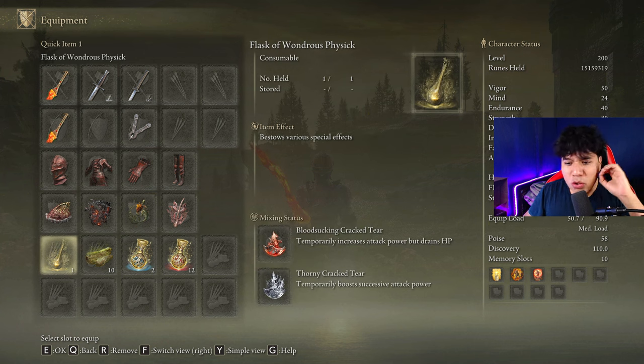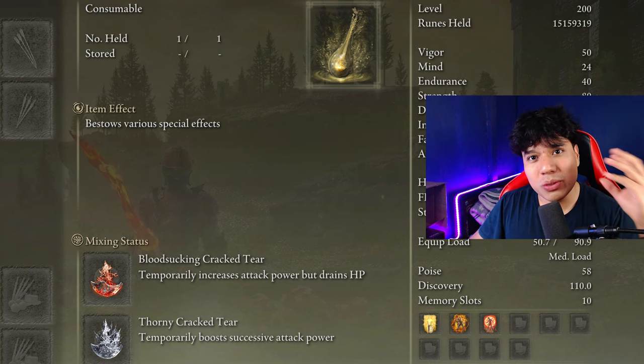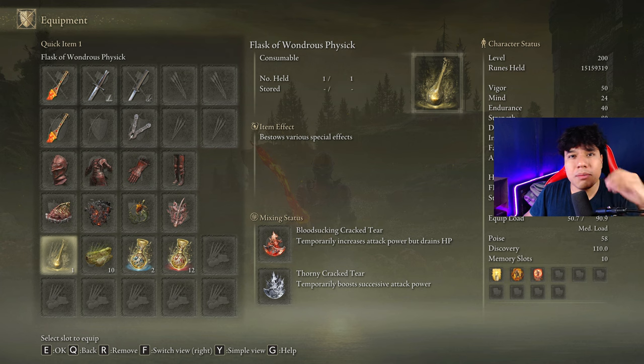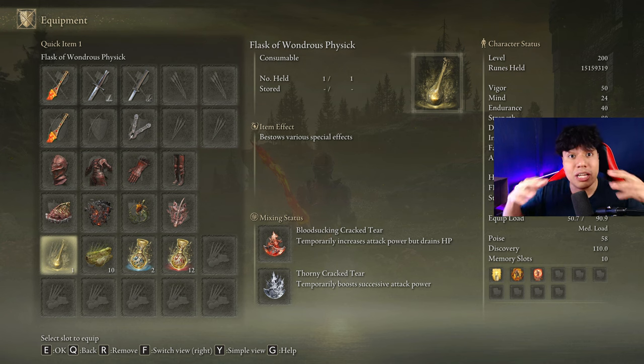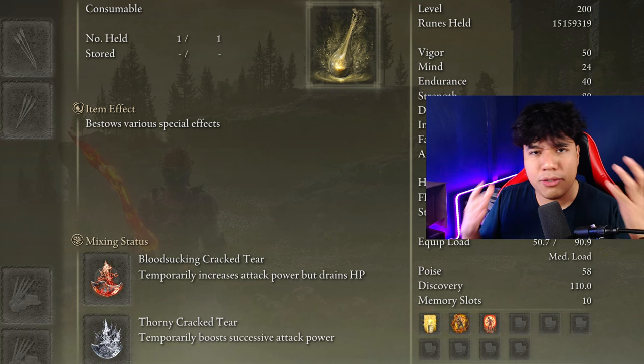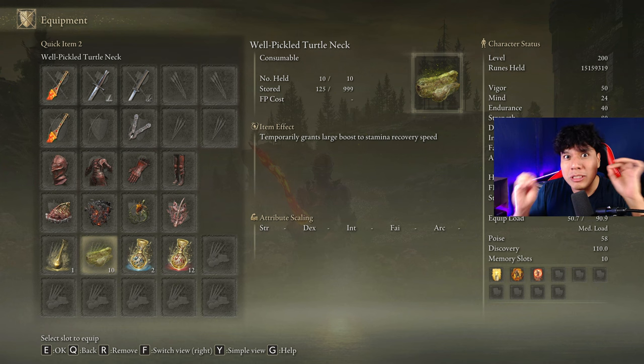In our Flask of Wondrous Physick, we are going to use the Bloodsucking Cracked Tear and the Thorny Cracked Tear. But as I know that some of you don't like to use the Bloodsucking Cracked Tear because of the HP drain effect, you can perfectly use the Flame-Shrouding Cracked Tear to increase your damage by a total of 20%. It is very similar to the Bloodsucking Cracked Tear but only dedicated to fire damage, with the benefit that it doesn't drain your HP over time. I prefer the Bloodsucking Cracked Tear because it boosts the overall damage, but if you don't like the HP drain effect, using the Flame Tear is a very good strategy as well. This weapon consumes a lot of stamina, so be sure to craft some Pickled Turtle Necks to boost your stamina regeneration speed.